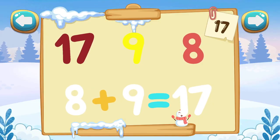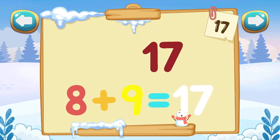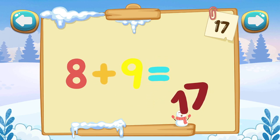Put the numbers into their places. 8, 9, 17. 8 plus 9 equals 17.